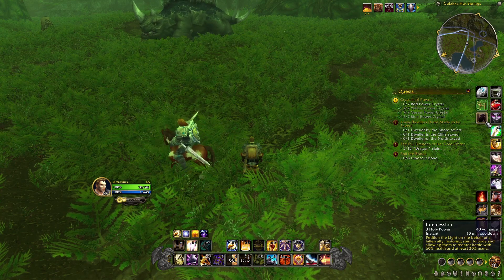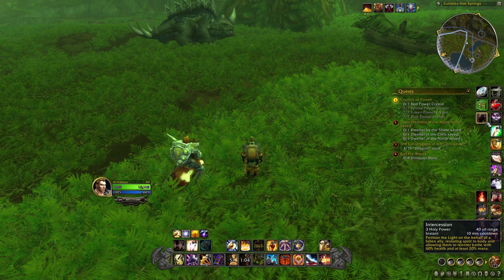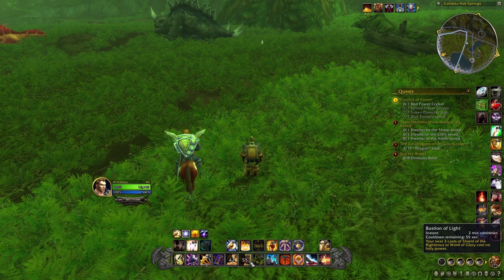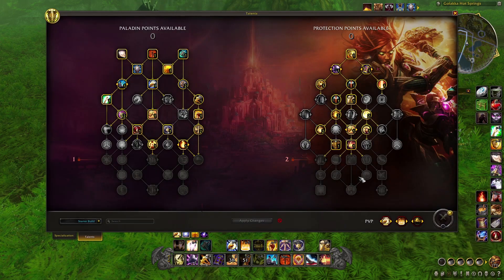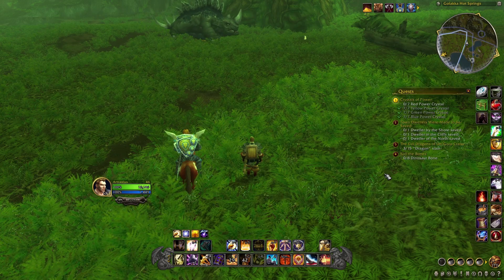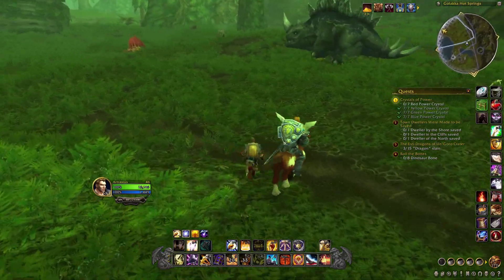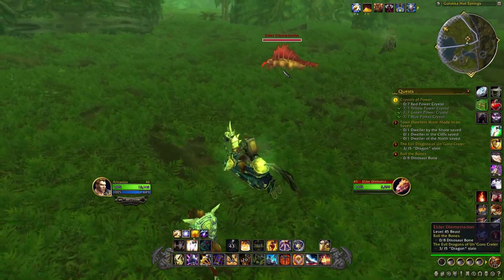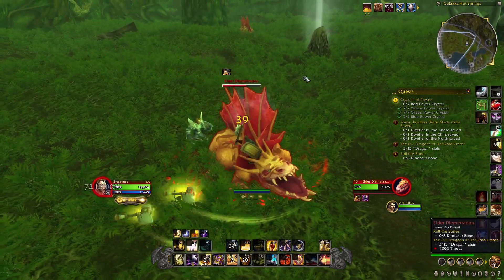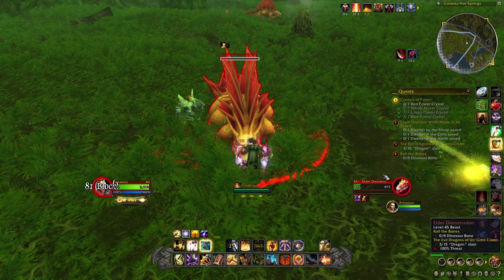In its place I've got what looks like a battle rez — 'Petition the light on behalf of a fallen ally, restoring spirit to the body and allowing them to re-enter battle,' with a 10-minute cooldown. And I've also got Bastion of Light: 'Your next three casts of Shield of the Righteous or Word of Glory cost no holy power.' Also, deep in the protection tree, I've got Divine Toll — that was a Shadowlands ability from the Bastion Covenant. It instantly casts Avenger's Shield on five targets within 30 yards. I love that ability.